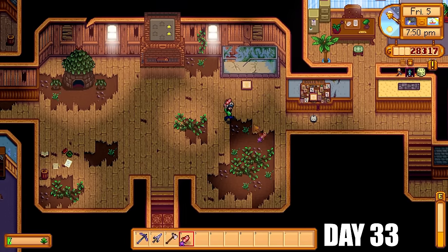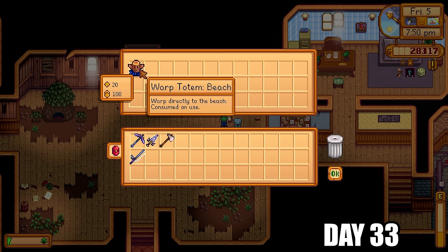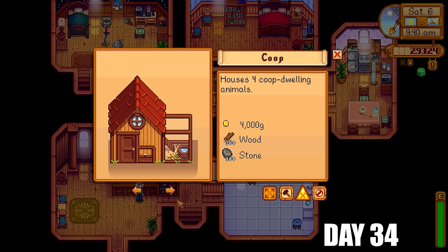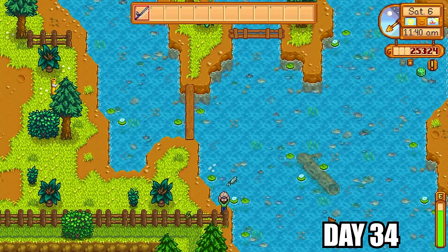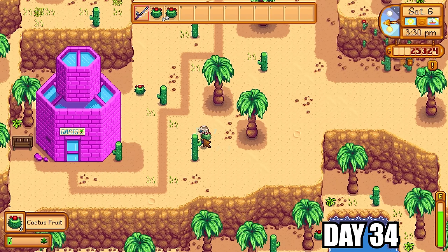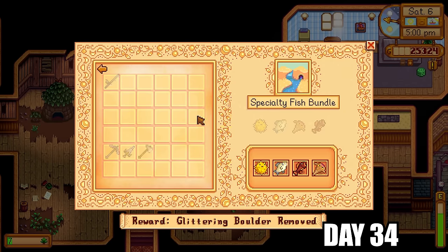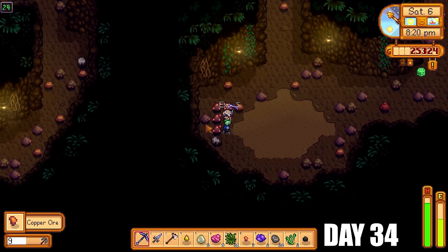Because it was raining I fished up the red snapper, needed for the ocean fish bundle — completing that for a reward of five warp totems to the beach. The next day I got some battery packs and visited Robin for a coop, with a barn the next day. I'll get one of each animal to cover all items. I fished up a sturgeon and then went to the desert to collect more forage bugs, also catching the scorpion carp and sandfish — the sandfish was needed for another fish bundle.